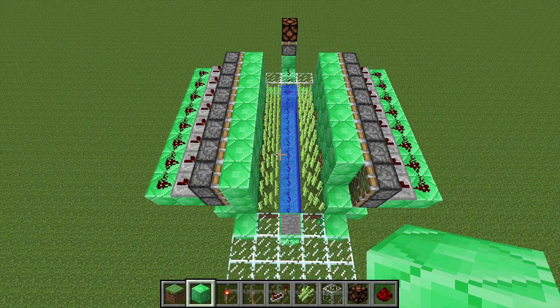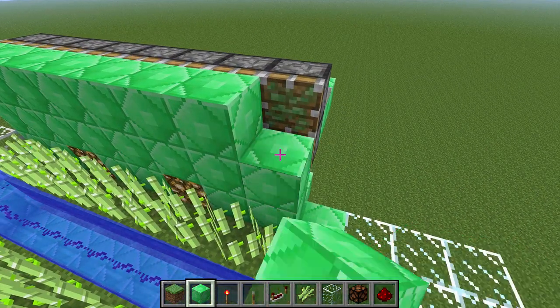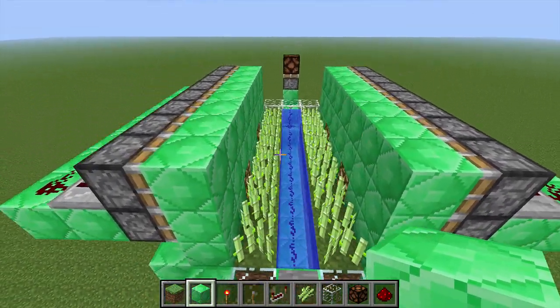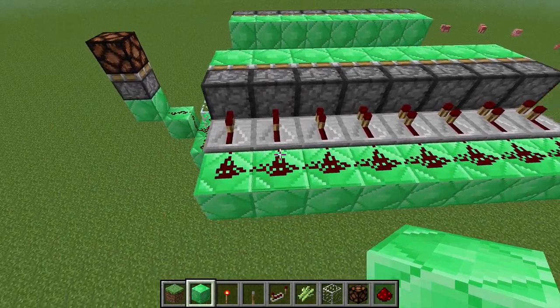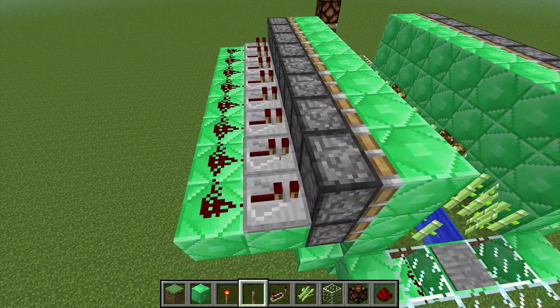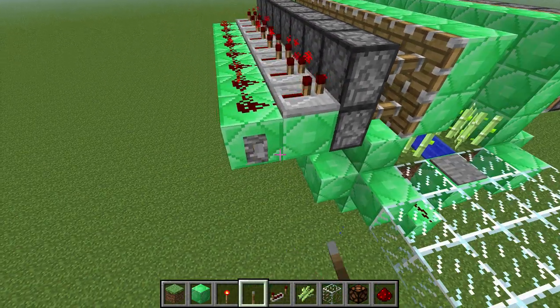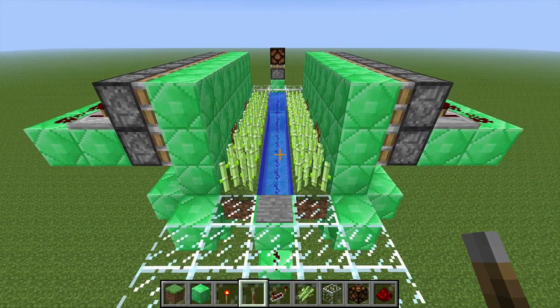Next, we add our harvesters, which consist of two rows of sticky pistons, two high. You can put any kind of block in front of those you want — it can be glass, whatever, it doesn't matter. Behind the pistons, place a row of repeaters with some redstone behind it. And if you've done it right, then if you were to put a switch there, it would push both pistons together.